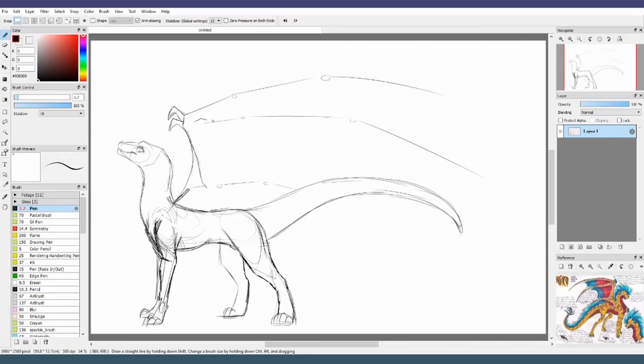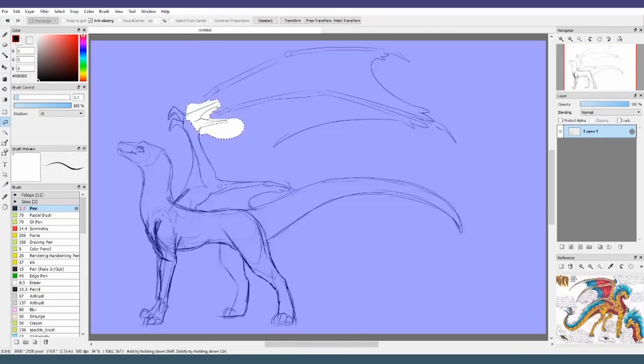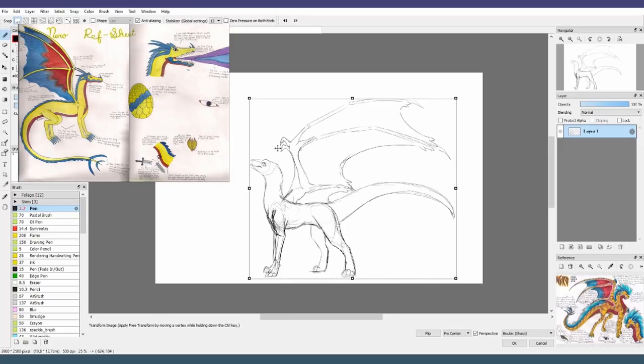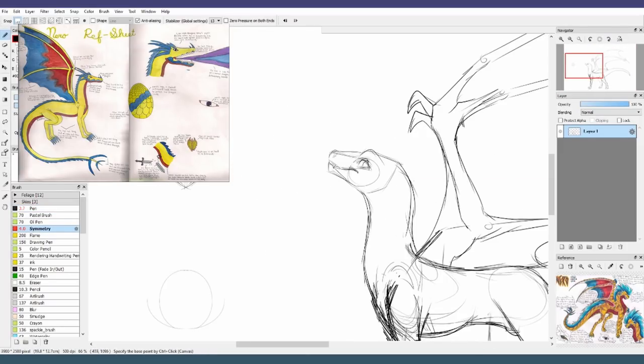Nero is one of my oldest characters. I think he was initially conceptualized and brought to life back in 2003, and his very first ref sheet was sometime around 2005. My art has really evolved. This was like the best art I had ever done at the time. I remember being so proud of that headshot.